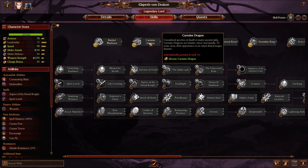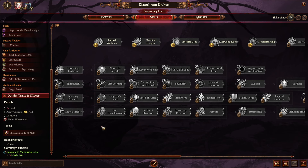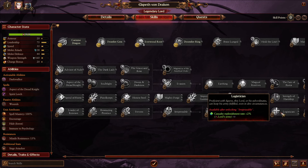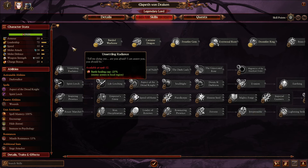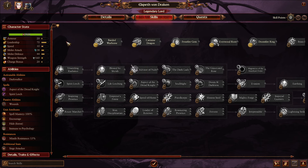Elsbeth herself is a very powerful hero. First off, she's immune to vampiric attrition, which makes her perfect to fight the Vampire Counts. She gets a cooldown reduction on Lore of Death, which is decent — Lore of Death has some very powerful spells. She has this unique ability called Dark Walker: she gets huge amounts of physical resistance as well as Strider, meaning she crosses all terrain equally fast. This is good early on, though it kind of falls off when she gets her dragon mount.